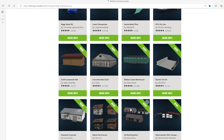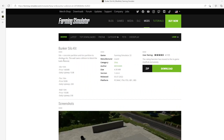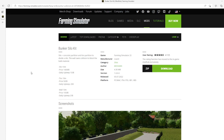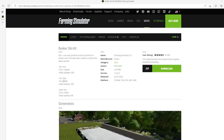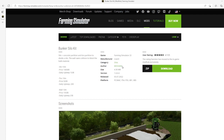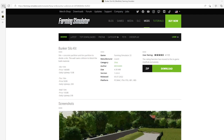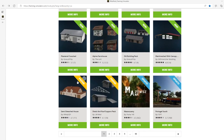Then we have the Bunker Silo Kit by Mohawk. This is 4.7 stars from 7 users. The silo plus concrete partition divides the silo — the wall has collision to block bulk material. Silo 10 meters price $14,000, daily upkeep $150. Tire 10 meters price $500, daily upkeep $25. Wall 10 meter price $1,550, daily upkeep $25. Category: silos, manufacturer Lizard, author Mohawk, file size 4.30 megabytes, version 1.0.0.0.